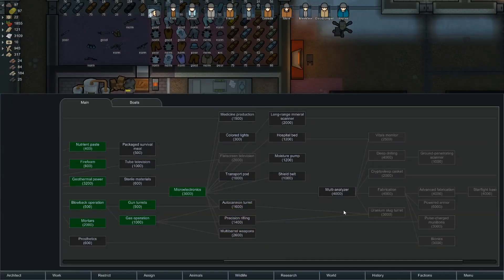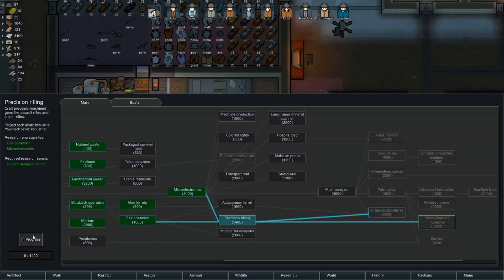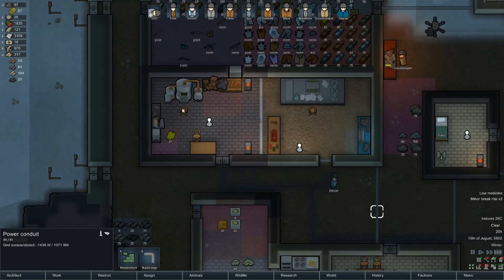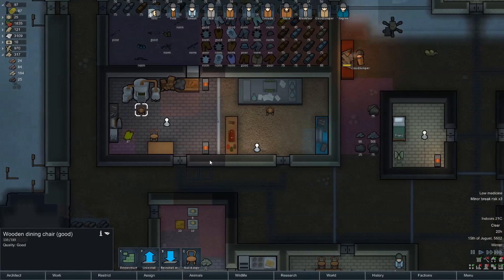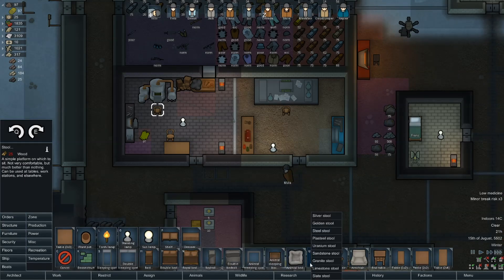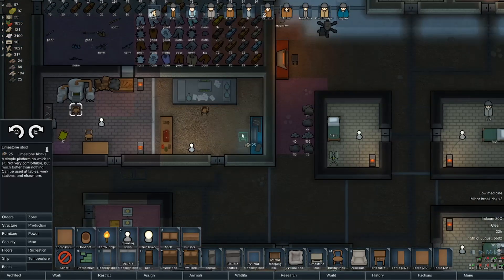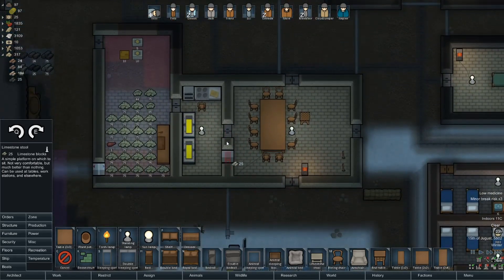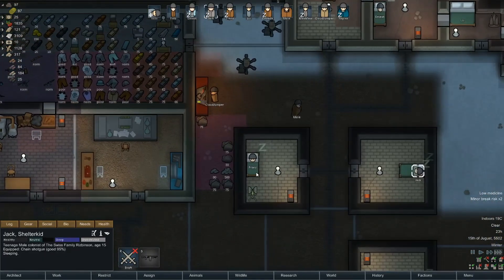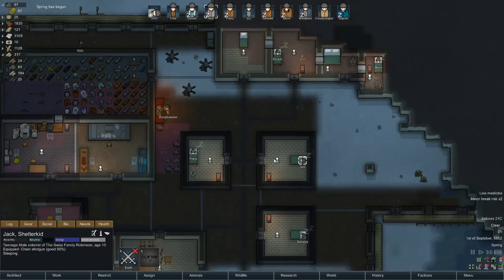The great thing now is we can research precision rifling and get some assault rifles straight away. Hopefully research gets on that. I see we need more chairs. I really don't want to waste wood at this point because we have so little of it. So we'll go make little stools for the time being and eventually move on to more attractive chairs. For now we can use limestone stools on each of these. Jack, are you on the way to research again? No, you're on the way to sleep — maybe in the morning.